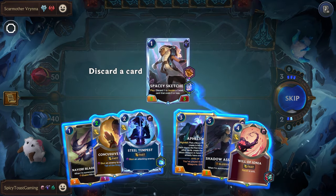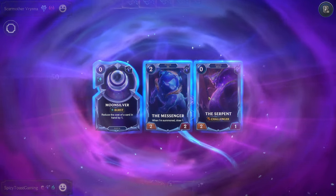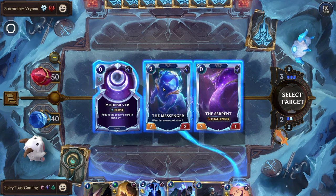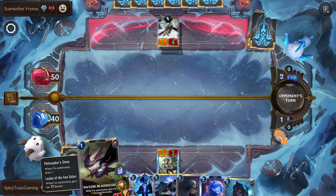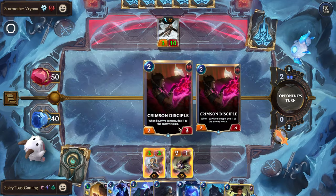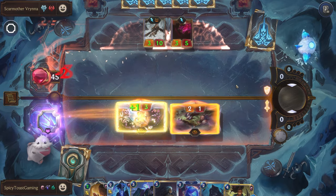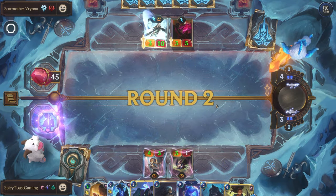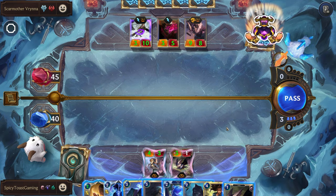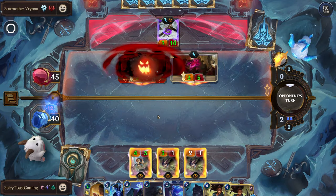I think I'll just play this even without the strike. Serpent, Messenger — I think we'll go for the Messenger to get some extra draw. The barrier potentially could have helped us next round, but I want to try to attack without getting blocked. Let's play this again, getting that barrier, and we'll use a Steel Tempest to block their overwhelm unit.